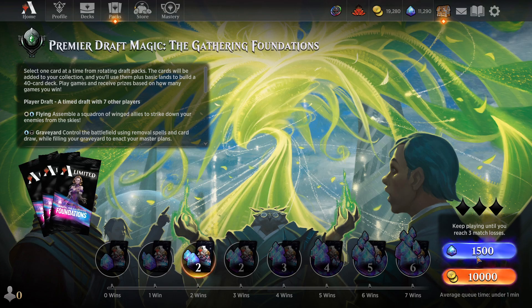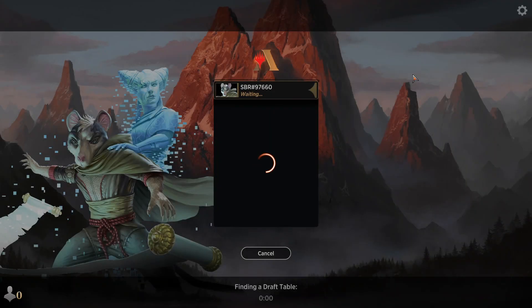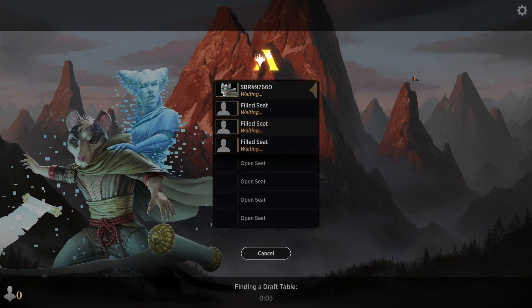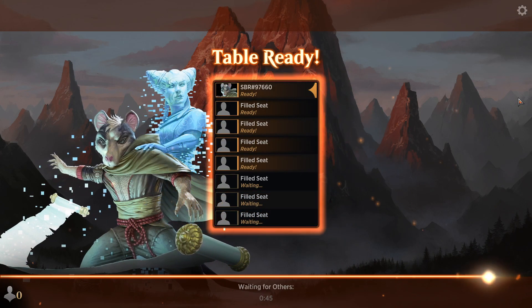We're back and we're going to do another Foundations Draft. Hopefully this time we have a couple of removal spells or some kind of interaction, so we don't just die to one awesome utility creature I can't interact with that never gets into combat, or one giant doomsday creature that just out-muscles everything. We started off strong today and then just petered out at the end for the first draft, so we just have to do better.